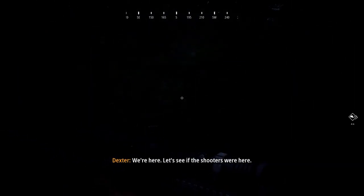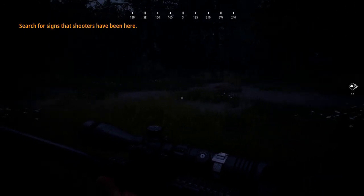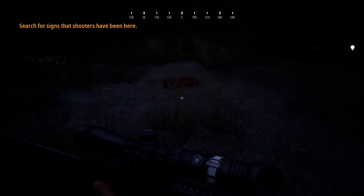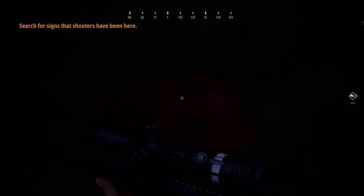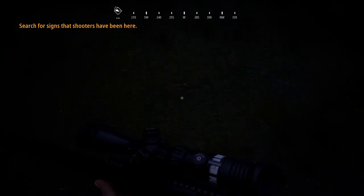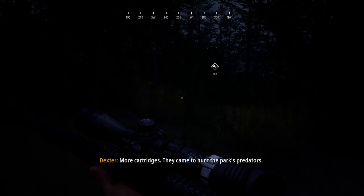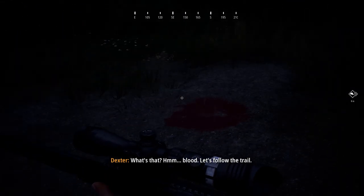We're here. Let's see if the shooters were here. The cartridge is still warm — 9.3x62. That caliber can take down a lion. More cartridges. They came to hunt the park's predators. What's that? Blood. Let's follow the trail.